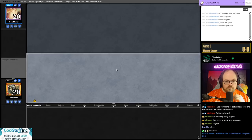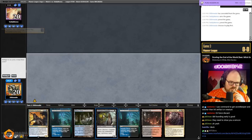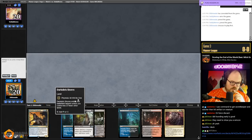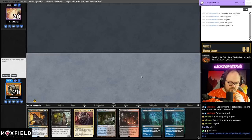Here's my Gigantha. This hand is turn one Supplier, turn two nothing, turn three Charm — Charm is technically interaction. I feel like we need a more explosive hand in a matchup like this, I'm going to ship this.